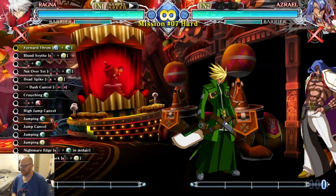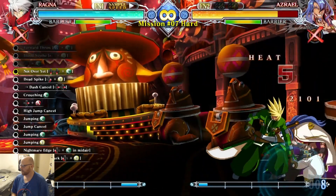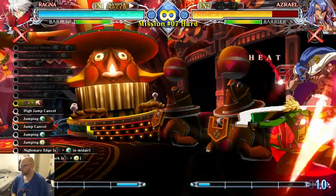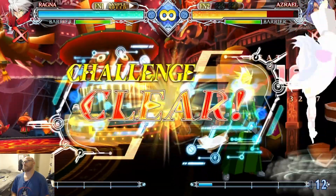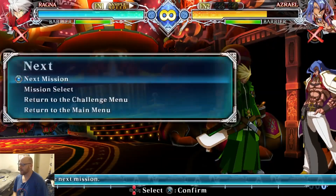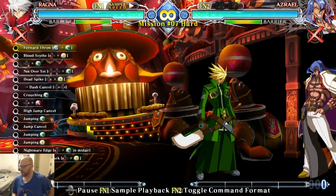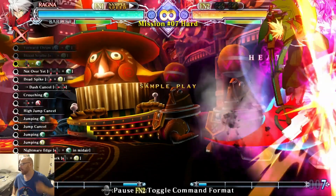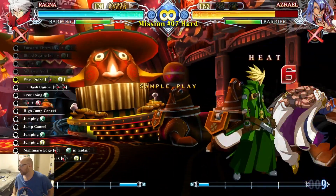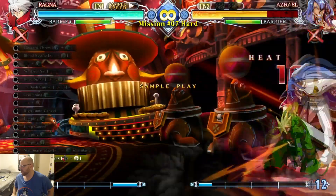Oh, my bad — dash cancel. I saw the dash cancel and I just did it. I kind of want to watch that again. Because I want to see if... it's kind of weird that they call it Nightmare Edge. Did they call it Nightmare Edge in the English version always? Because obviously that move is just Belial Edge, which they've changed 52 times. Does it land fully for him? It does. Interesting. I wonder how I managed to screw that up.